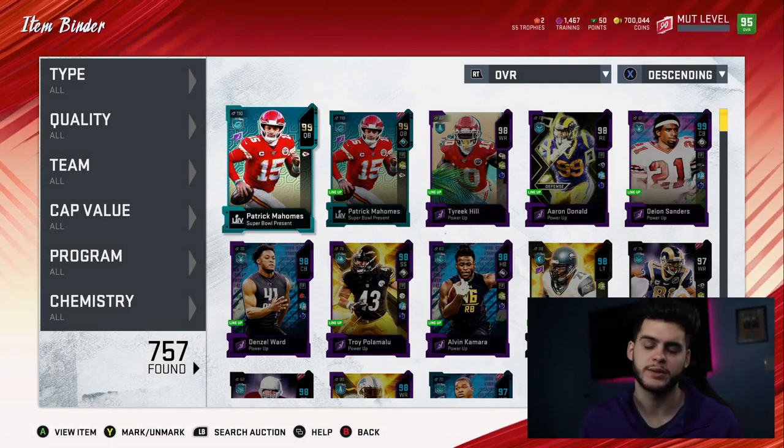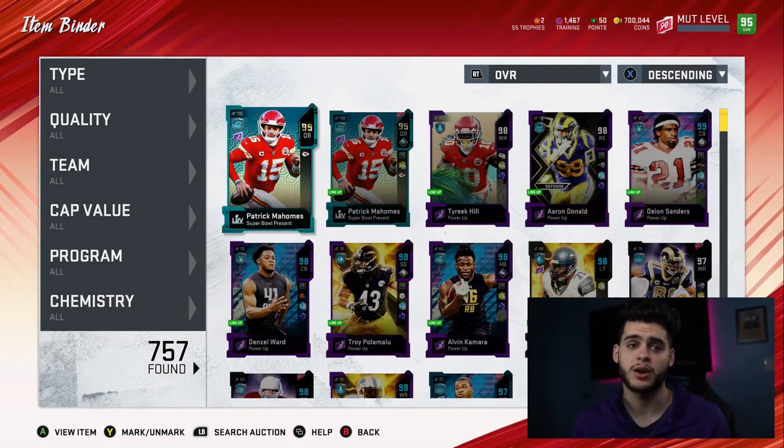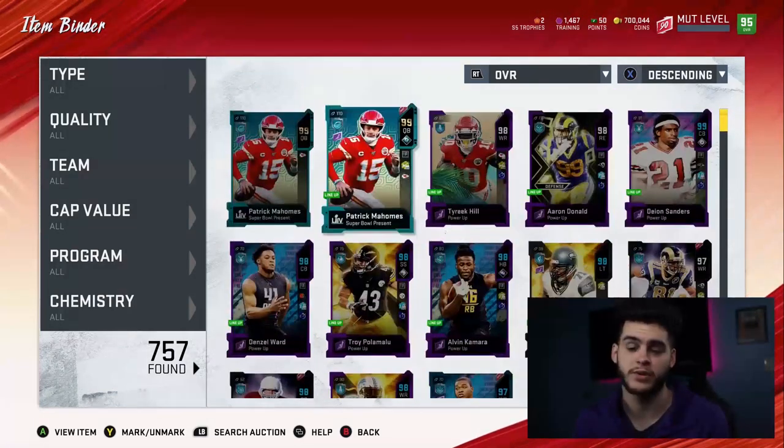I'll try Lamar — if I don't like him, we just move on. Golden tickets are coming, and I kind of want to pick up that golden ticket RG3 as an endgame quarterback, so I don't really know if I want to keep any of these quarterbacks. I might end up getting rid of all of them.